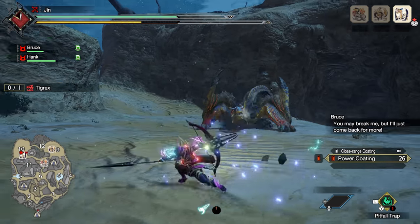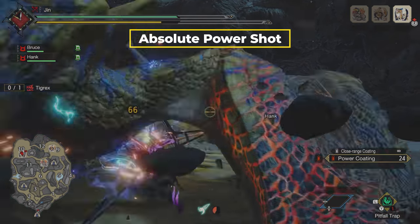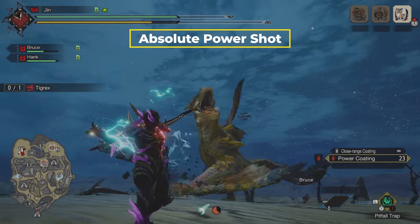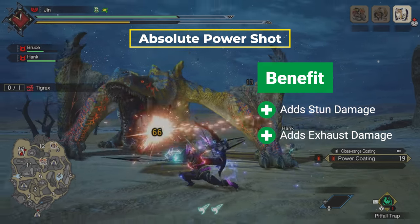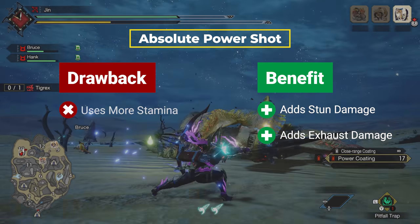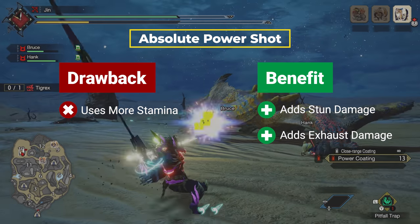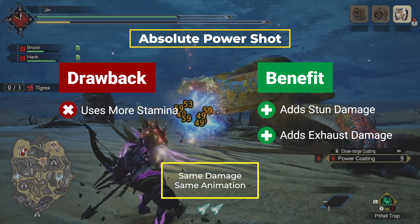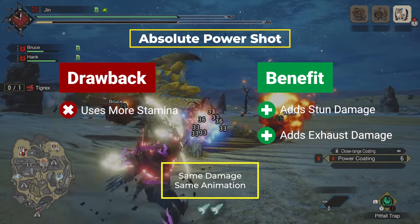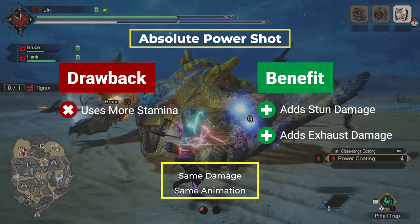Before we do that, we need to take a look at exactly what it does. So on paper, it's pretty simple. The Absolute Power Shot replaces your Normal Power Shot and adds KO and Exhaust damage to it. The drawback is that it uses more stamina than the Normal Power Shot. The animation and the damage is the exact same as the Normal Power Shot. So we're going to look at all three of these elements, starting with the increased stamina usage.